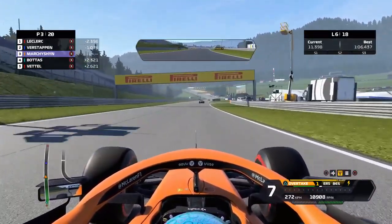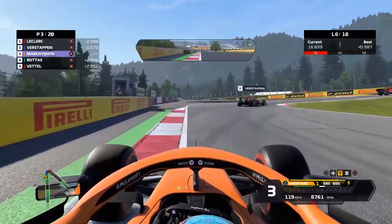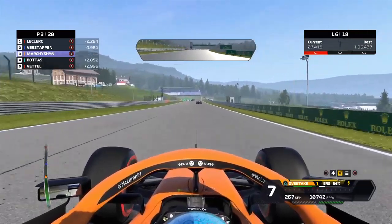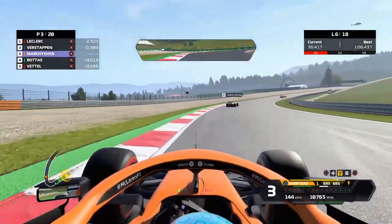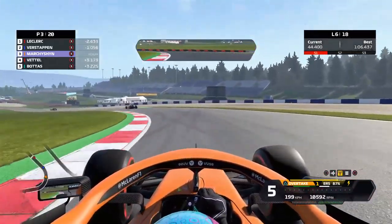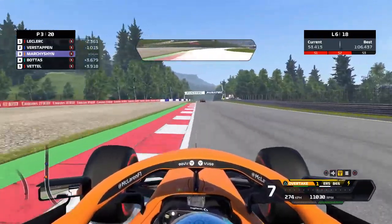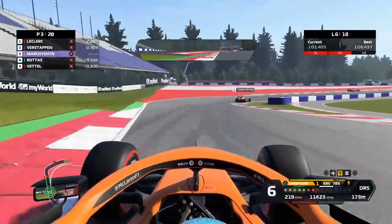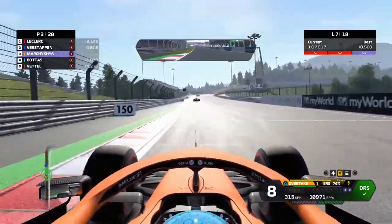We need to get past here — use overtake. Jeff, what are you talking about? I'm a second behind, calm down. I'm a second behind. Let's go. I'm outside of DRS range, a bit of overtake there — make sure I'm within DRS, because Verstappen is out of range of Leclerc.